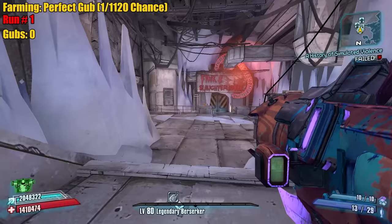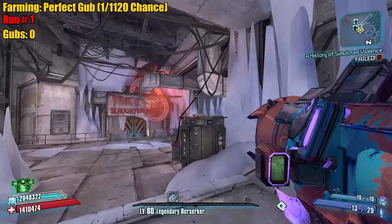I did the testing for the perfect DPS Gub without the B-Shield: flat off grip, double prefix. With the B-Shield: flat off grip and rapider prefix, the fiery prefix.